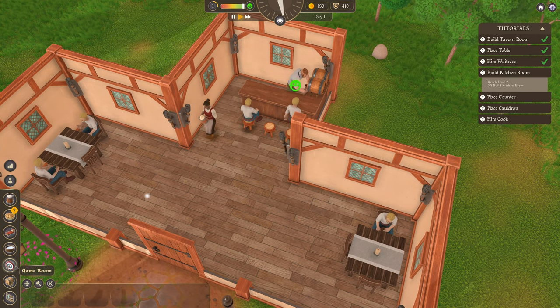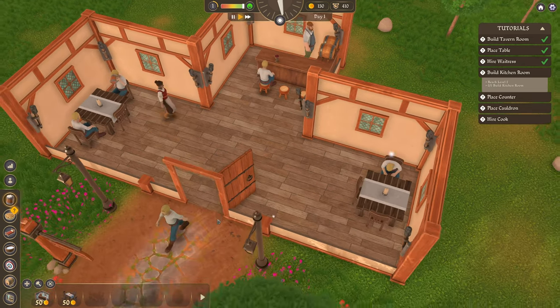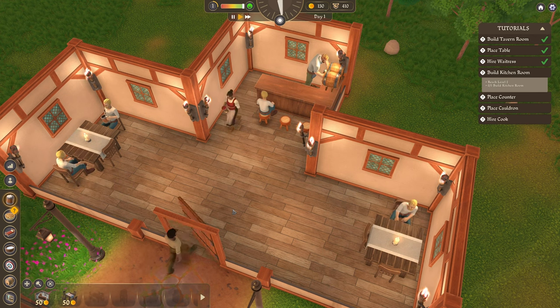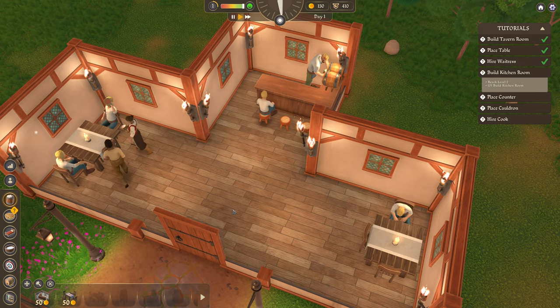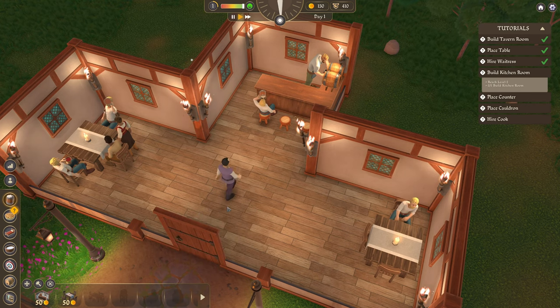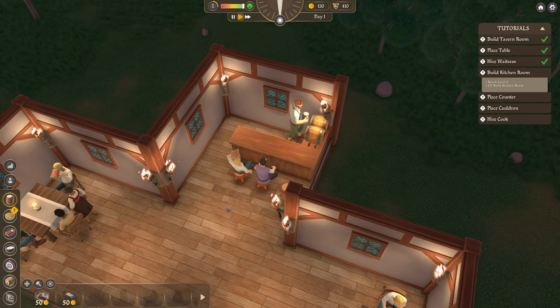Bedrooms, bath, game room, cellar. Nice. So there's a couple of different things in the tavern. We not only serve drinks, but we can also have people stay overnight as guests and serve food. Serving food is quite normal for a tavern I guess. And having people stay in rooms is too.